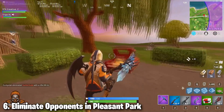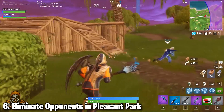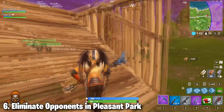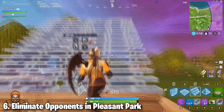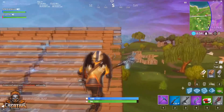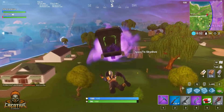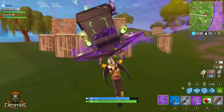Number six: eliminate opponents in Pleasant Park. This challenge you're not going to want to do in Team Terror, mainly because it's just going to be difficult. But if you want, you can drop into Team Terror and if you're not on the side Pleasant Park is on, you can fly all the way to the enemy side and go there. Or just play a regular solo or squads game and drop Pleasant Park and get eliminations either way.